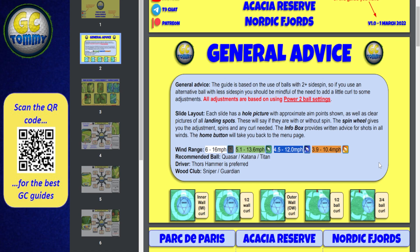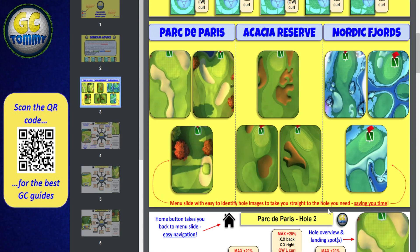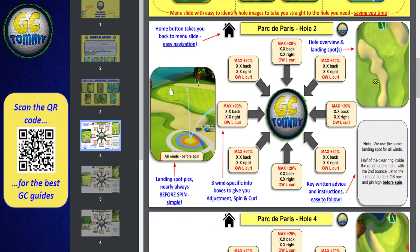There's a general advice page with ball and powerball setting suggestions, and recommended driver and wood club info - we want you to play with the clubs we designed the shots for. We also have course pictures and a menu slide with easy-to-identify hole images to take you straight to the hole you need, saving time. Clicking a hole takes you directly there, and a home button brings you back to the menu - very easy navigation. The landing spot pictures are nearly always shown before spin is applied, which is key.